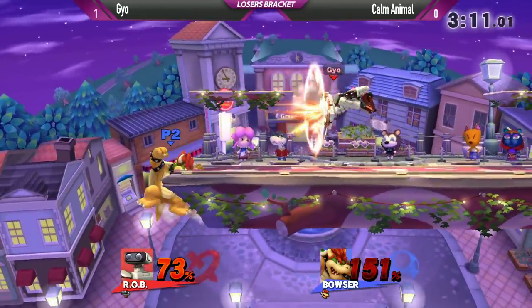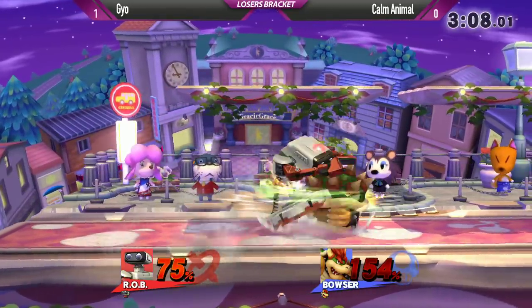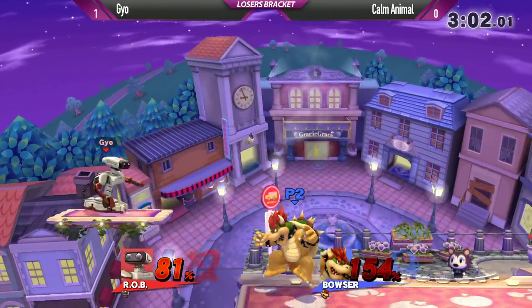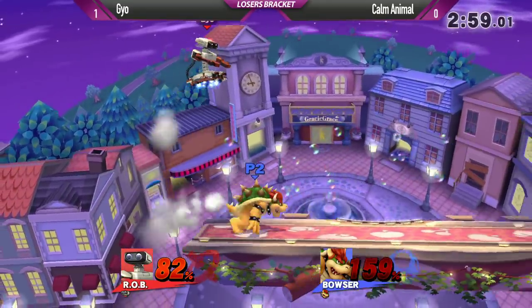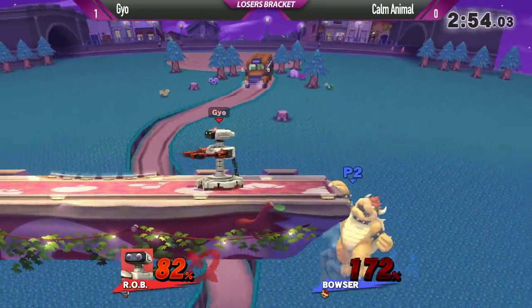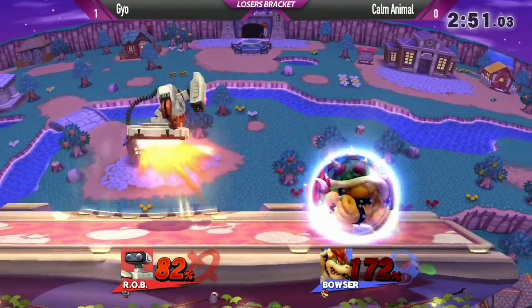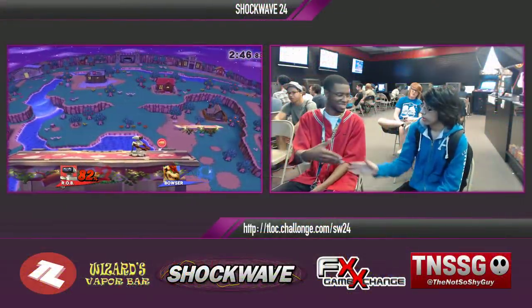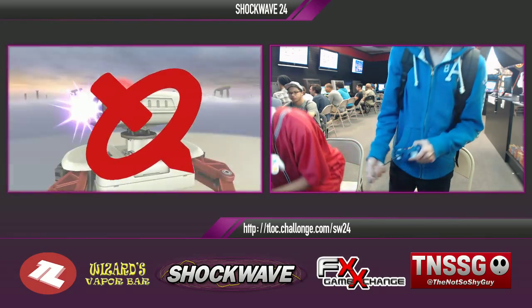Street fighter. Does it get the grab? Oh my goodness. Could this be? Calm Animal taking it back — are we going to game three? Wow, I can't believe he actually managed to make it back. Nair to laser. Goes to the back air — doesn't quite get it. Very close range, a bit risky for Geo. And the nair is gonna take it — did not expect that. What a wonderful performance from Geo. Calm Animal did its best to try to take it to game three in a really clutch match, but Geo's extremely good with those gyros and those lasers.